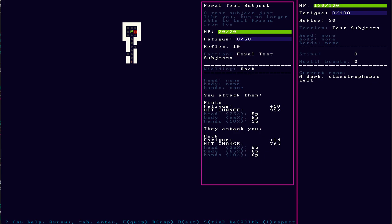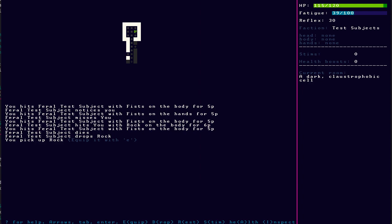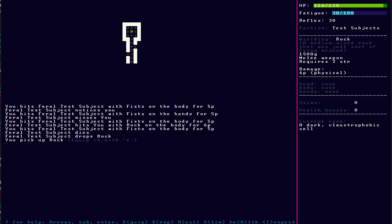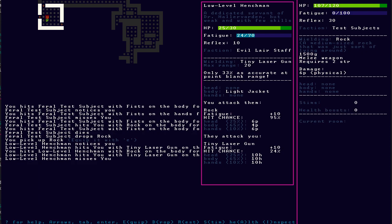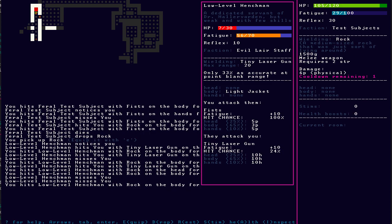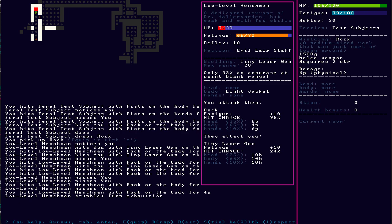Hit tab, and hey, it's a feral test subject — a test subject just like you, but no longer able to tell friend from foe. I'm just going to hit enter to attack this dude. He's dead. Great. I have a rock. I'm going to equip the rock, and then rest. Okay, I have no more fatigue. I'm going to wander around my cell block until I find somebody whose brains I can bash in — like this guard who has a laser gun. It's not really hurting me too much. He's dancing away from me a bit, but I cornered him. When his bar is yellow, he will stumble from exhaustion every other turn.